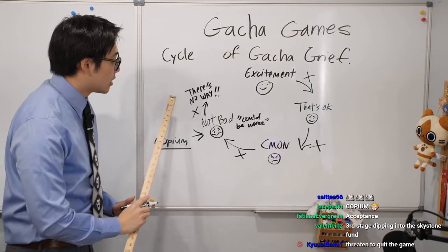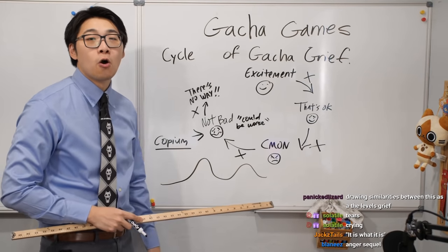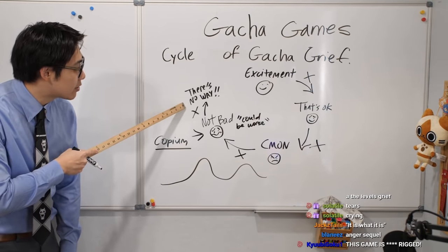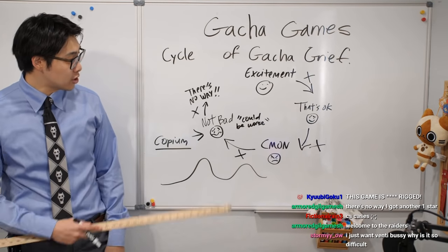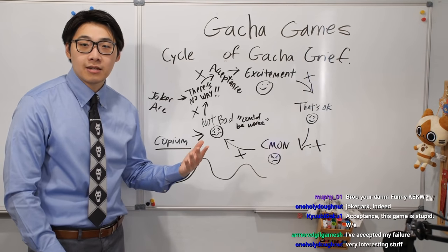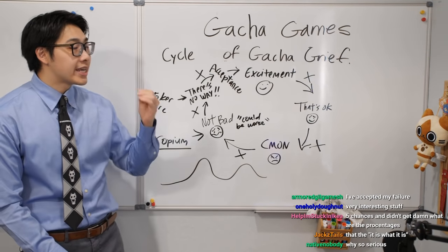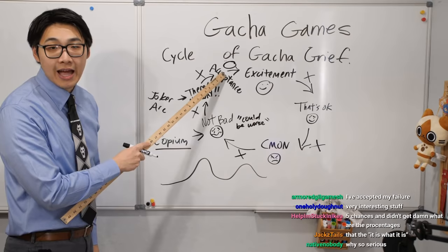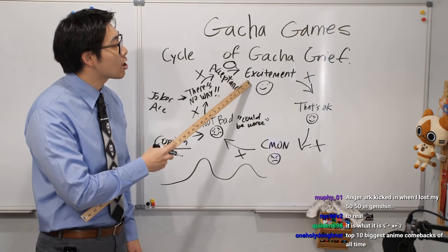On the emotional scale, we go up to anger, dip down for "not bad," then back up to anger part two: "There's no way." You're angry, but you still think you're going to get it. Then you cope again, then angry again, with very little expectation. "I've rolled how many times? There's just no way" — almost hysterical, this is your Joker arc. And then finally, you don't get it: acceptance. It is what it is. You accept you did not get your roll, you have zero hope. Only when you are at your lowest — that's when you hit, that is when you get your roll. And after that, the cycle repeats, and you're excited for the next character banner.